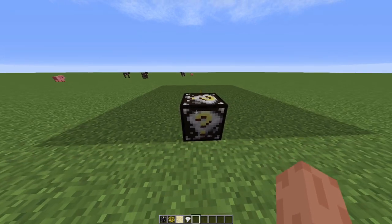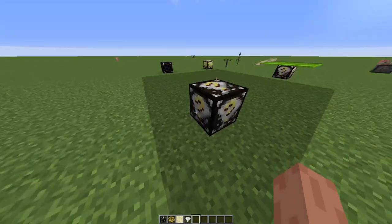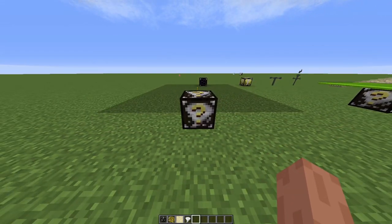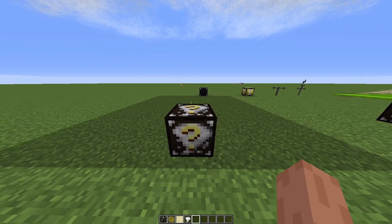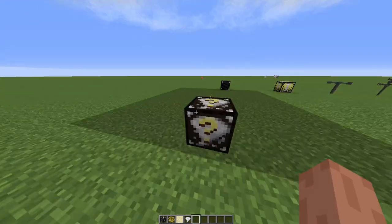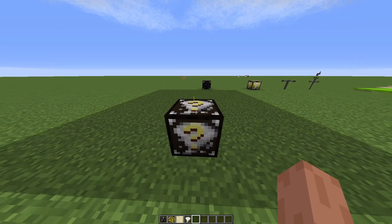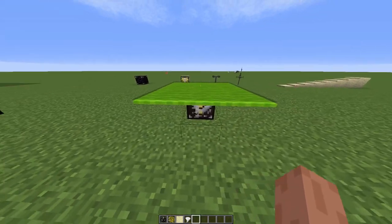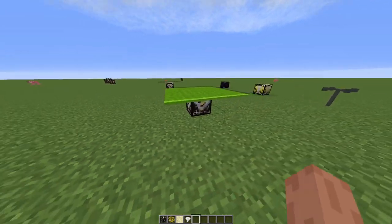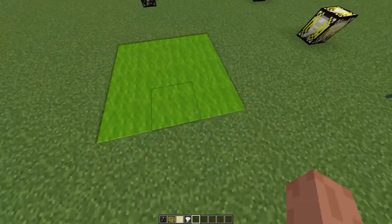Then we have the weather radar. This thing is really important to have and it's amazing. It has a huge radius and shows you which storm activities are going on in the area — rainstorms, lightning storms, windstorms, hailstorms, tornadoes, cyclones, sandstorms, water spouts — everything you can really imagine. I also made a custom version where I put a bunch of carpet around it to make it look like an actual radar, which is kind of sick.